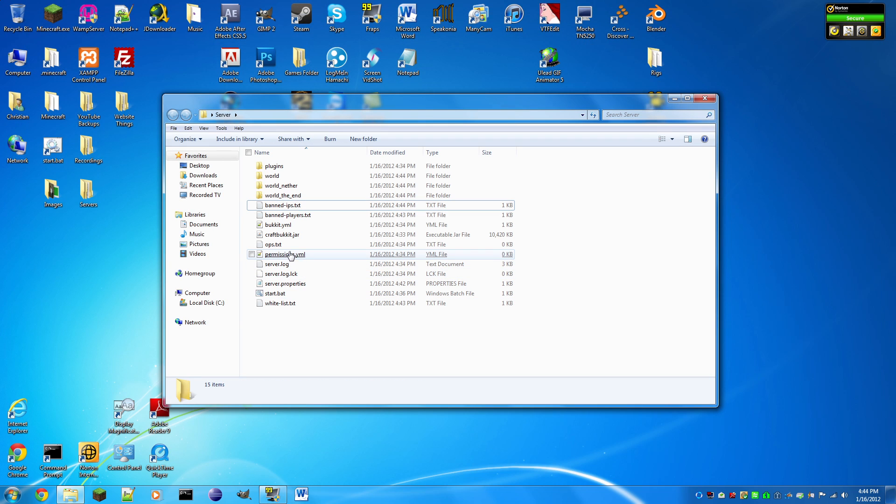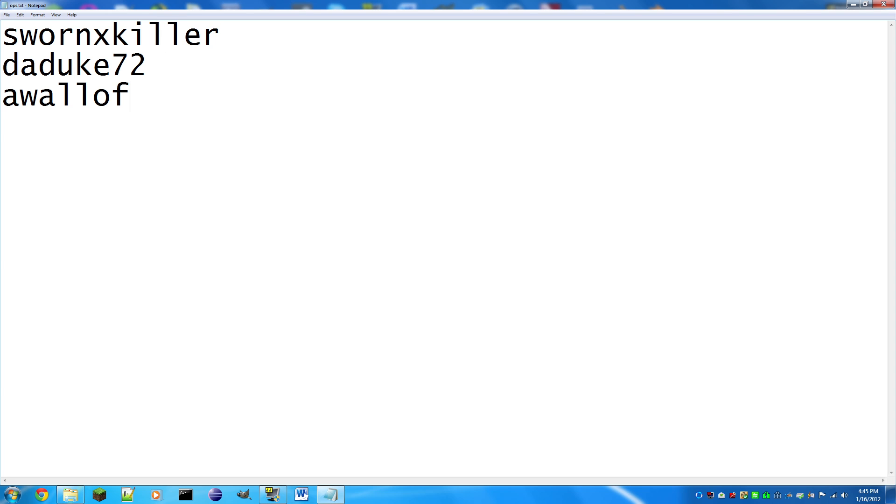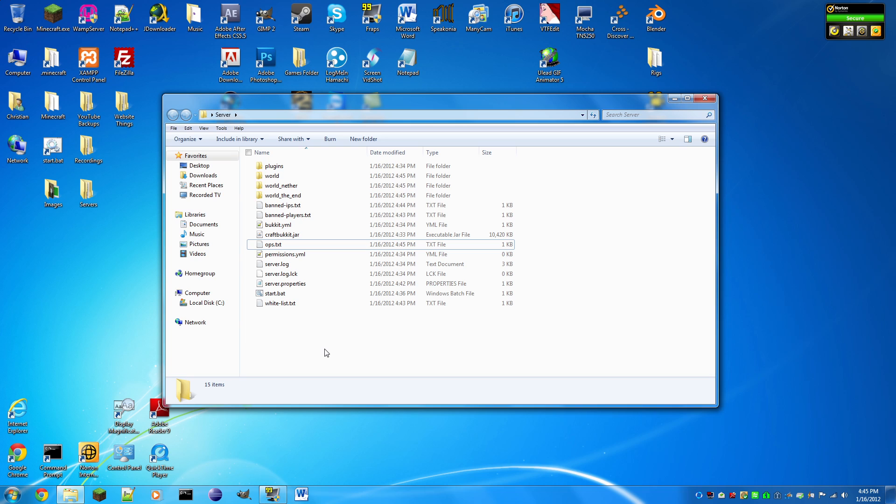Now ops.txt is probably the most important file besides server.properties. Edit it and enter the usernames of players you want to have operator status. Operators can run every command — give items, change time to day, stop the server, and so on. When you have plugins like Group Manager, all commands must also be specified under a rank.